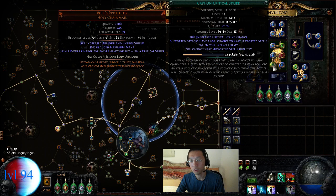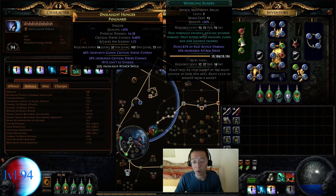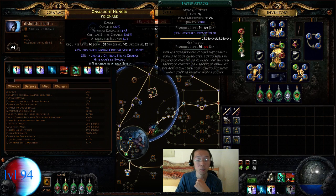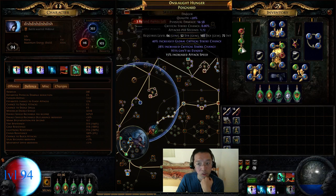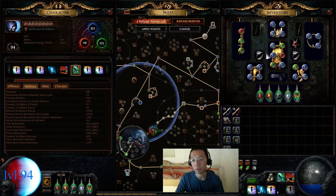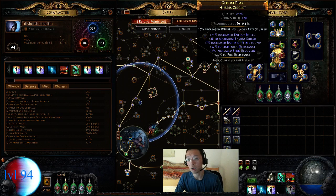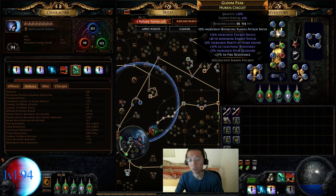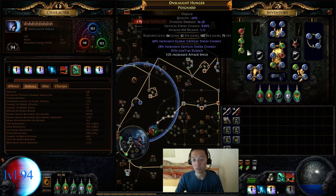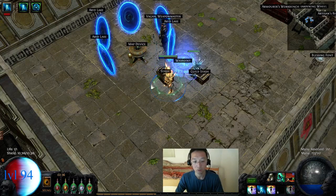Everything's pretty much the same besides that. By the way, if your whirling blades speed isn't as fast as mine, keep in mind that quality on your gems helps a lot for speed — 10% from whirling blades and another 10% quality for faster attack speed. That's quite a bit of attack speed. Gloves give quite a bit too, but I don't have any on my gloves right now. If you don't have those qualities and you don't have the helm enchant, that's like 30 attack speed missing, and then the dagger adds another multiplicative attack speed on top.